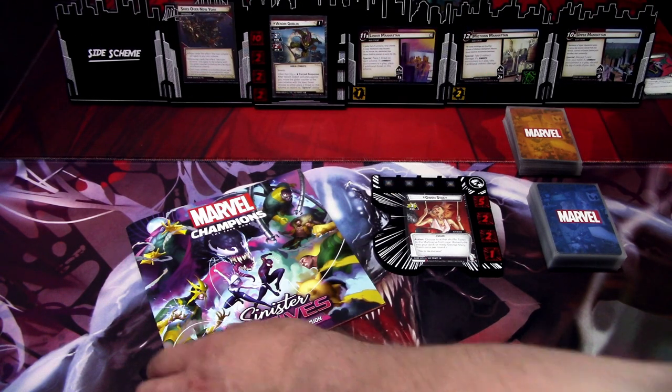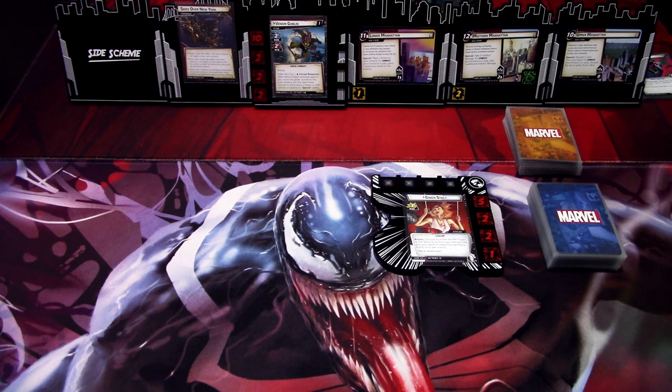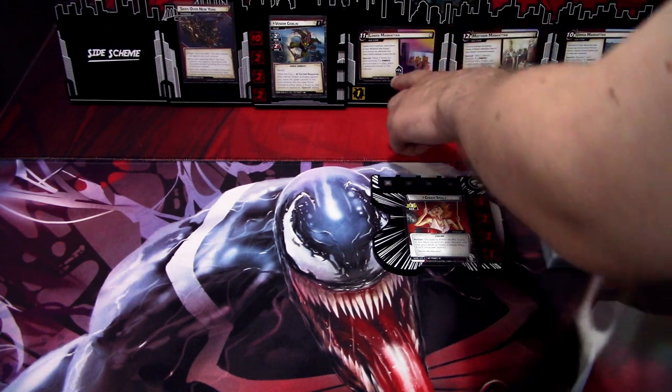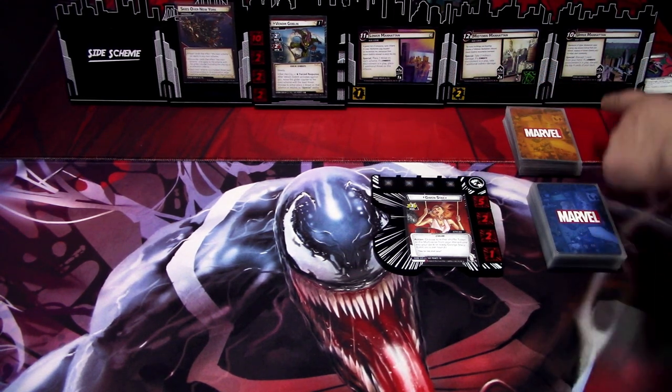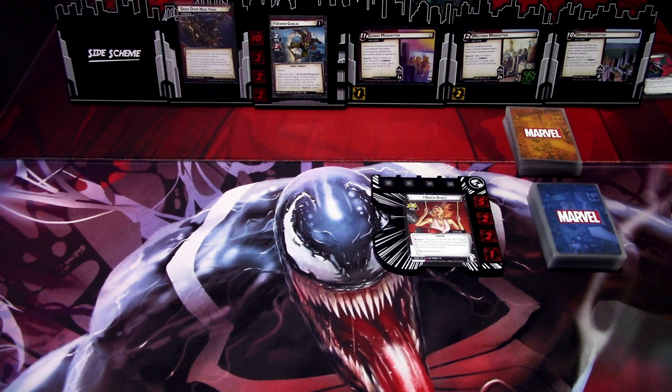We are ready to begin, so I'll go briefly through what the scenario is all about. During setup we put these three main schemes into play. The first, Lower Manhattan, has one threat on it. Midtown Manhattan has two threats on it, and Upper Manhattan doesn't have any threat on it at the start. Venom Gobbling has steady, so we need double stun and double confuse to stun or confuse the villain. The Ghost Spider deck doesn't have any means to stun or confuse, so we really don't need to mind that.